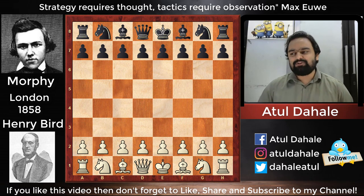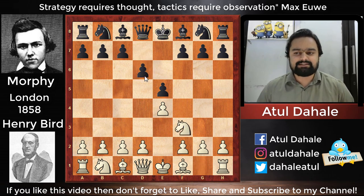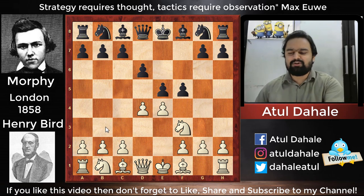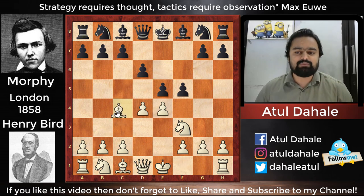The game started with e4, then e5 was played, Nf3, d6 — this is the Philidor Opening. White played d4. Usually in this position the black player plays exd4 or perhaps knight to d7 at some point, but Morphy was not going to stop there. He was a very creative and aggressive player and decided to play f5, opening up the position on the kingside.